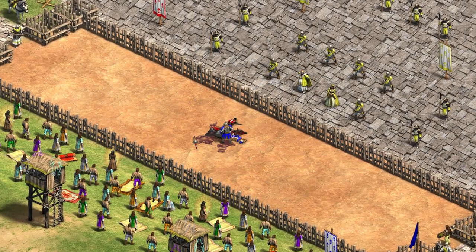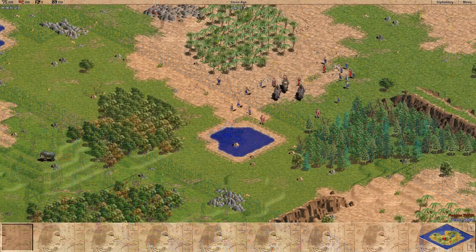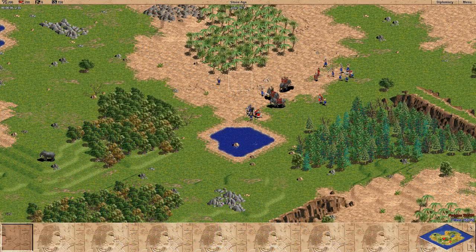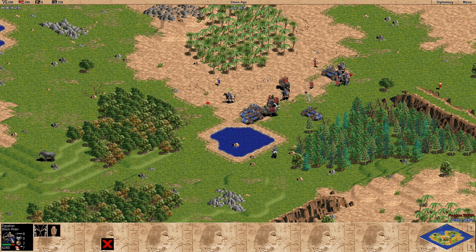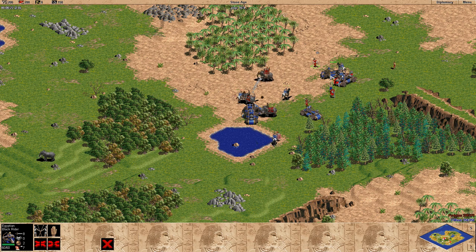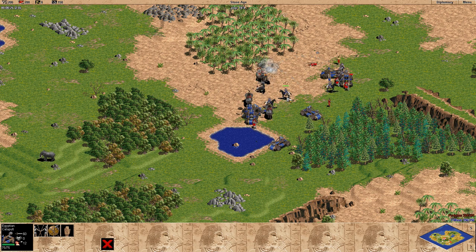And this isn't the first time the Age series has a unit with an extra life. In Age of Empires 1, there are the Medusa and Black Rider cheat codes. The Medusa is a villager that turns into a horse archer when it dies, and the Black Rider is a horse archer that turns into a catapult when it dies.